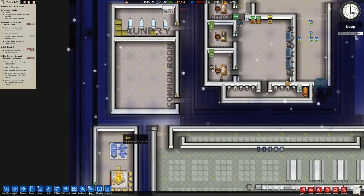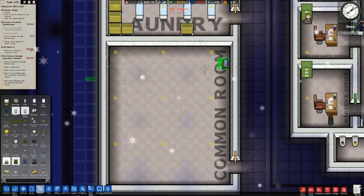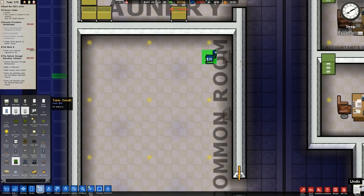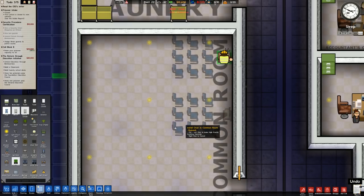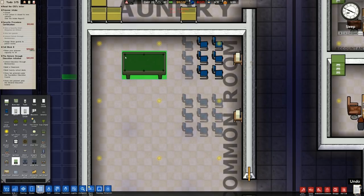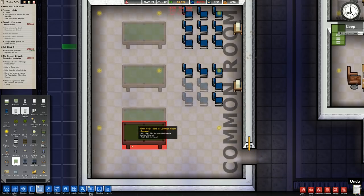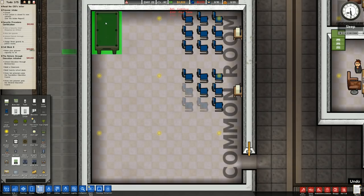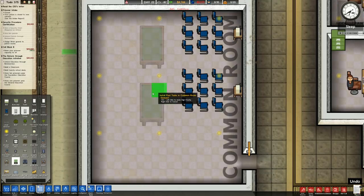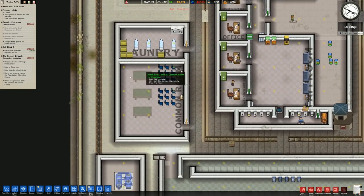We need to furnish the common room - we have some TVs so I'm going to place those in: TV in there, TV in there, TV in there. Then we'll have the chairs. These are going to be somewhat over-built at the moment, but we can put the pool tables along here. There's always going to be one on the edge, I really don't like it when they're right up against the wall - it doesn't sit right. It's just that dimension wrong in every dimension.